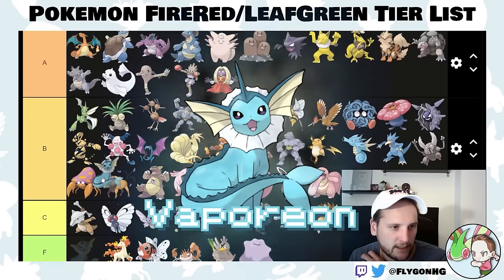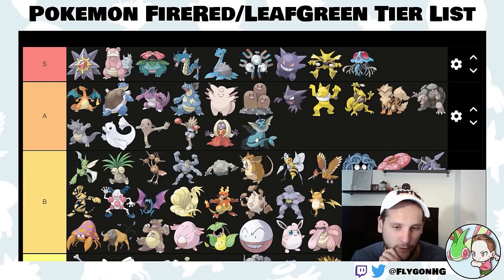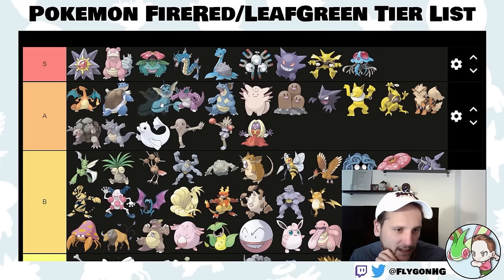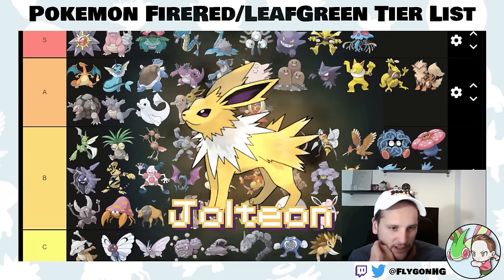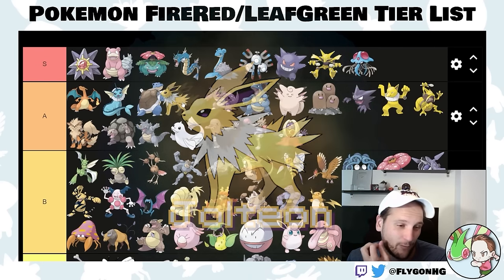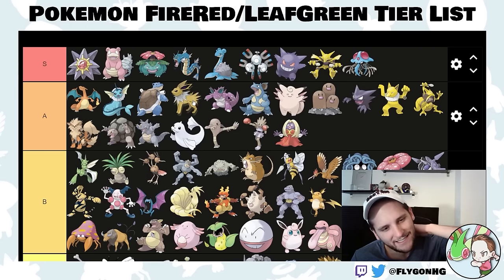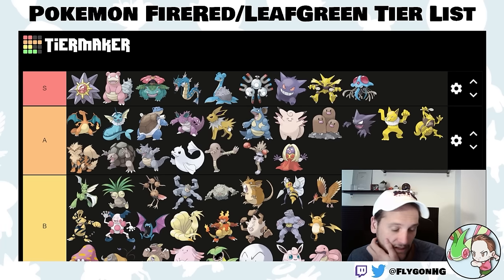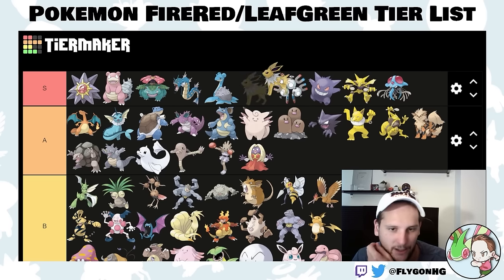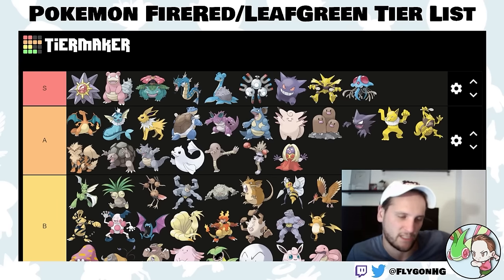For the Eeveelutions: Vaporeon is an A-tier Pokemon. There are plenty of other good water types so you don't necessarily need to waste Eevee on Vaporeon, but it's a good bulky water type. I'll put it in high A-tier — probably better than Blastoise. Jolteon with Thunderbolt is pretty good, but electric moves aren't super useful unless you have Venusaur or Blastoise and your rival has Gyarados — then Jolteon is a great Gyarados sniper. If you don't get Magneton for whatever reason, Jolteon isn't too bad. High A-tier as well — it's a toss-up between which is better depending on your team.